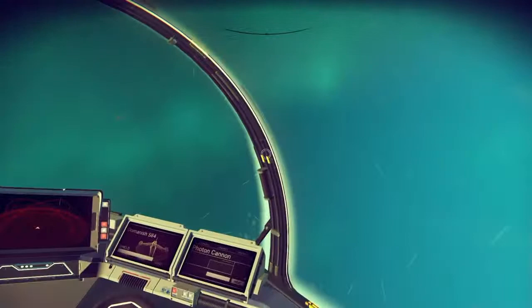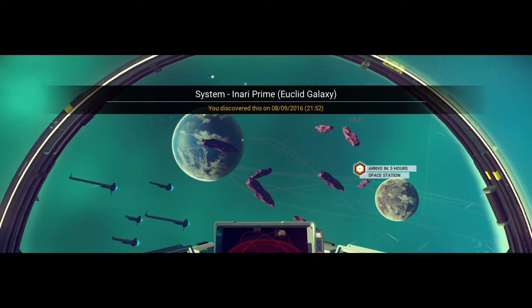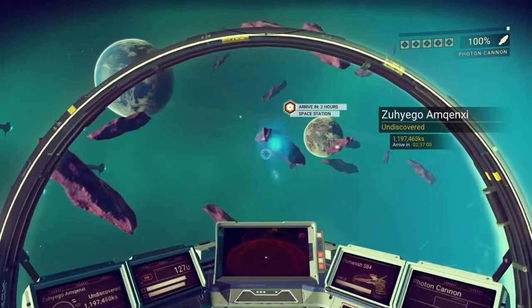Oh, and look at that! The light scatter here in Inari Prime is a breathtaking shade of turquoise, attenuated by the isotopes here in space. The asteroid belt holds elongate-shaped rocks from the gravitational orbit. These rocks are undoubtedly thanium, which we all need for our pulse boosts.